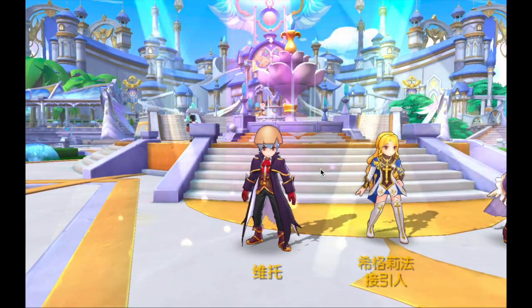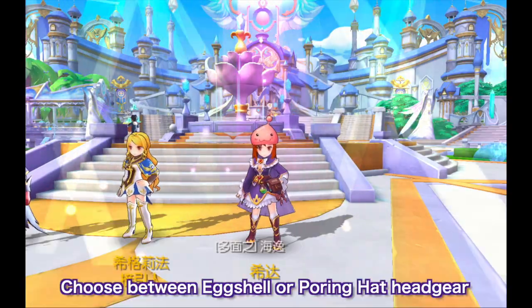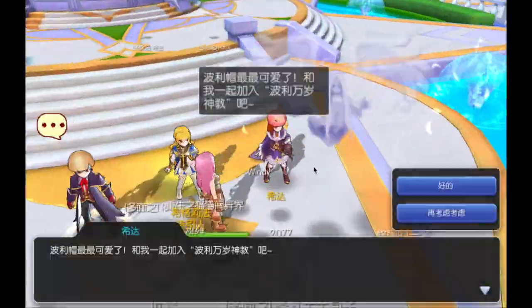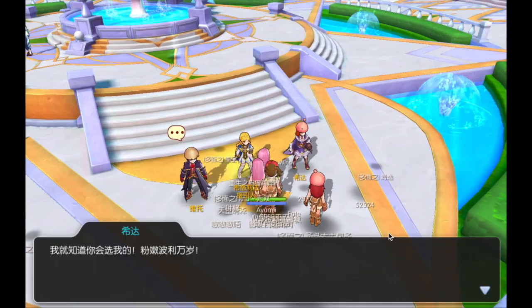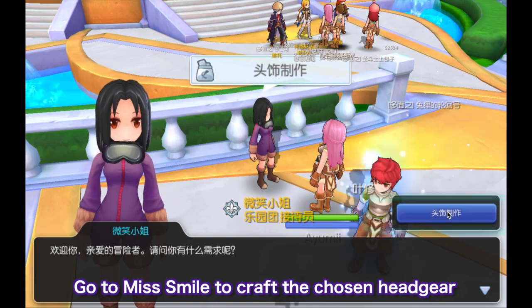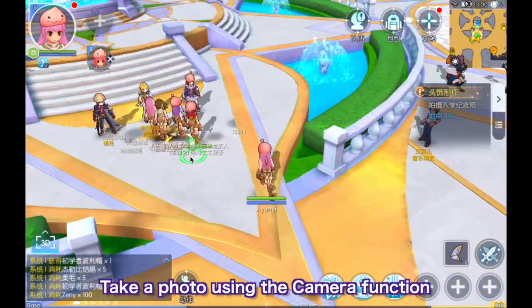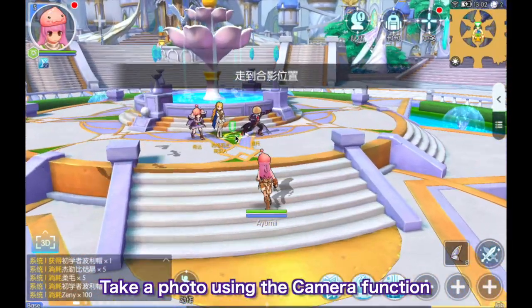He'll ask you to defeat 5 Bachelor Mandagora seeds and collect their loot. Then return to the Doram NPC and he'll give you a transcript which you need to give to Sigrifa. He'll then teach you how to use the butterfly wing which teleports you back to your save point, which is the Creatura Academy. Upon talking to Sigrifa, she'll ask you to choose between the eggshell or the pouring hat headgear — it doesn't matter which one you choose. Just go to Miss Smile to craft the headwear you selected and then take a photo together with Sigrifa in front of the fountain.